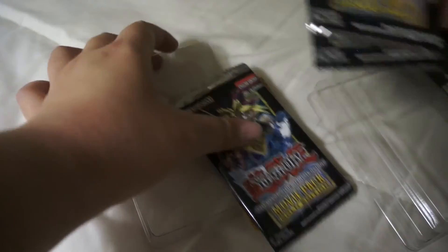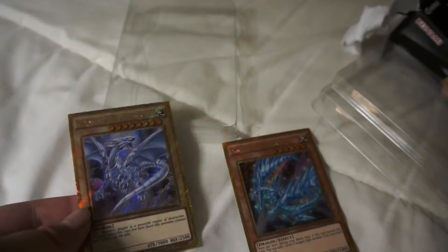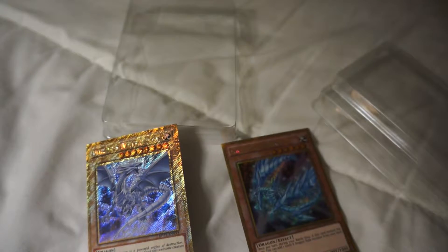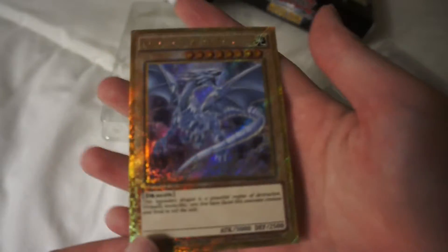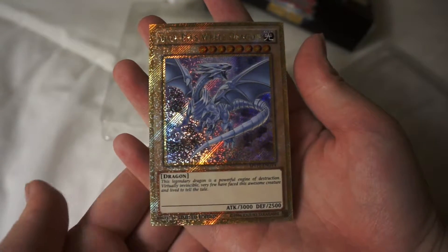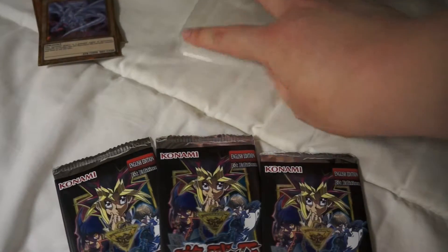I got Crystal Dragon and Blue Eyes — that's all I wanted honestly, it's all good, I got what I wanted: the two dragons. I didn't care for the Dark Magician that much and I didn't really care for the other card either. The font is too small to read, but I wanted Blue Eyes and Crystal Dragon and I got those. Look at that Blue Eyes and look at this Crystal Dragon — that's going into my folder. Now we have these three booster packs to open, so let's do that.